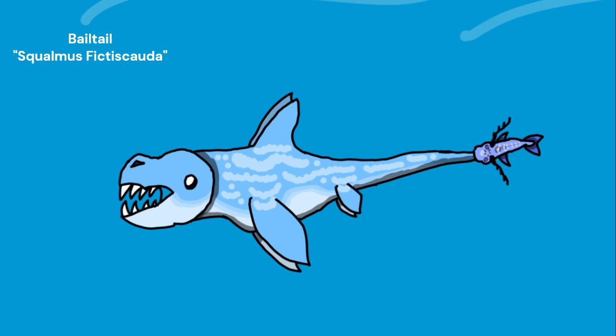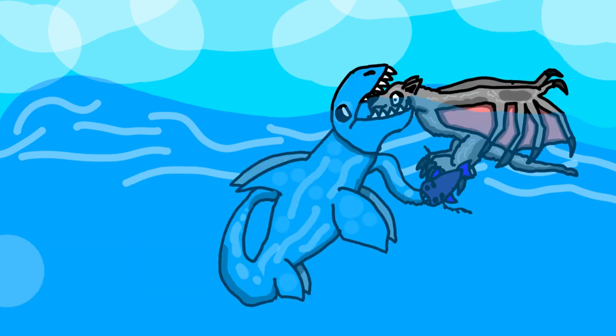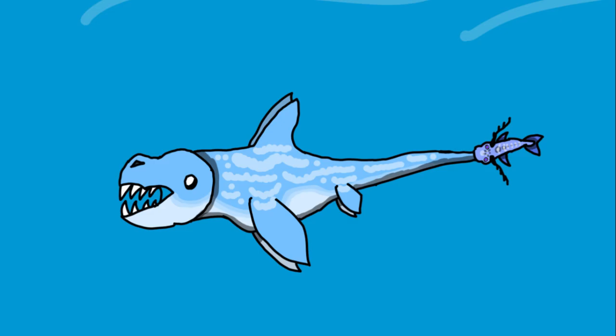The final species of Shumares is the bale tail. This creature has evolved offensive mimicry — its tail appearing like a Shrishkevore as it mimics its swimming. Then a sea nomad will swoop down to eat the bait, and the bale tail snaps around and eats the sea nomad. The bale tail is the smallest Shumares, clocking in at 8 feet long and 350 pounds, and is light blue to blend in perfectly with the ocean.